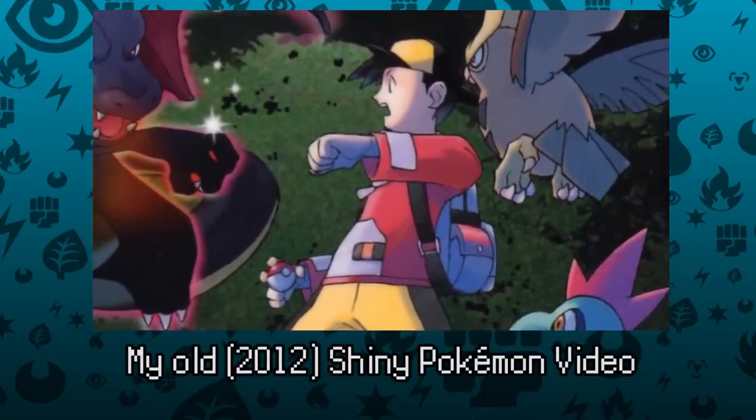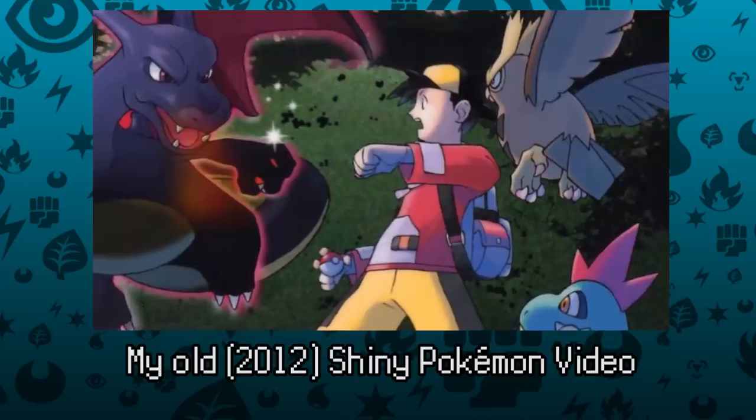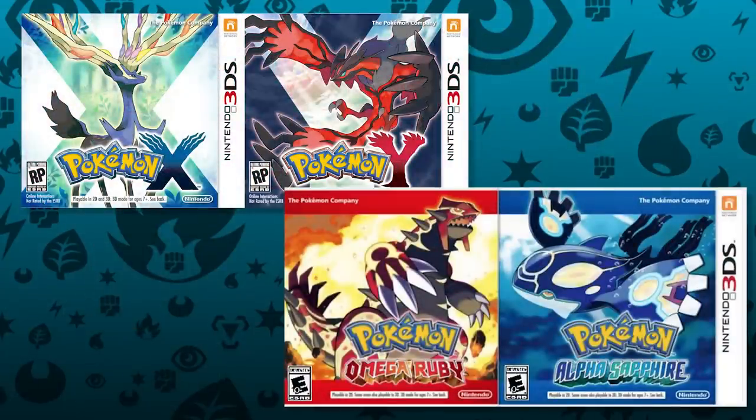One major thing about that video is that it was made a couple of years ago. Black 2 and White 2 hadn't even hit the states yet, and now with the modern releases of X and Y and Omega Ruby Alpha Sapphire, there are a ton of new ways to go on the hunt and add to your shiny collection.